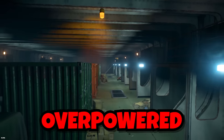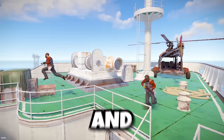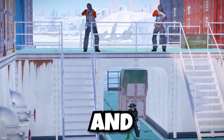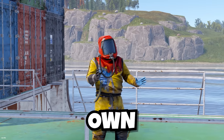Cargo ship — it's one of the most overpowered monuments in Rust, but with it being one of the best, it means that the clans and big groups love to control it. And with them being on there, it makes it nearly impossible to get on. But what if there was a way to sneak past the clans and create your own way to get on cargo? Now normally there are two ways to get on: up one of the four ladders or in a heli. But I want to create my own way on.